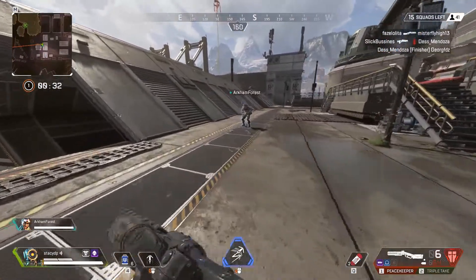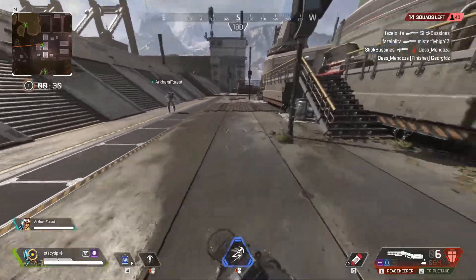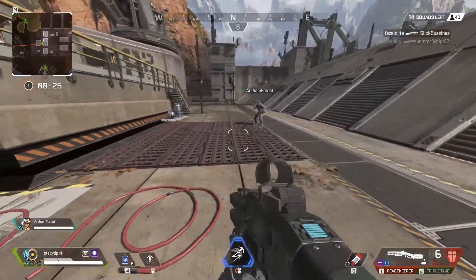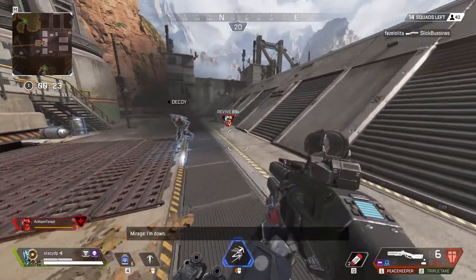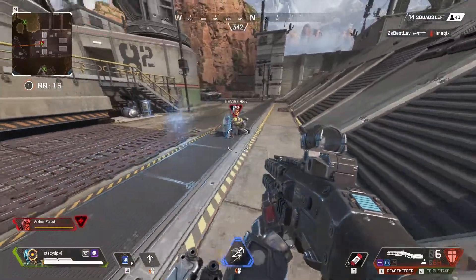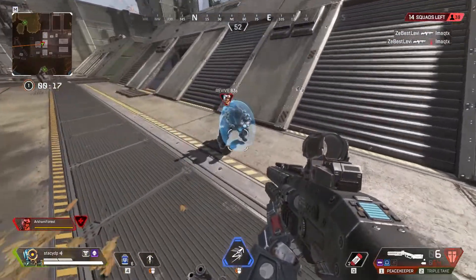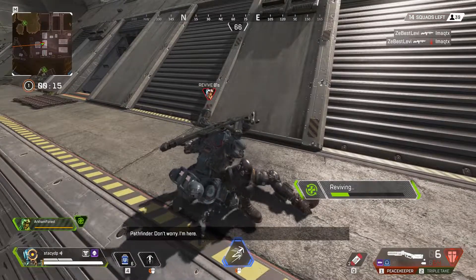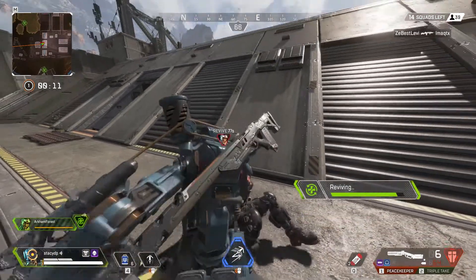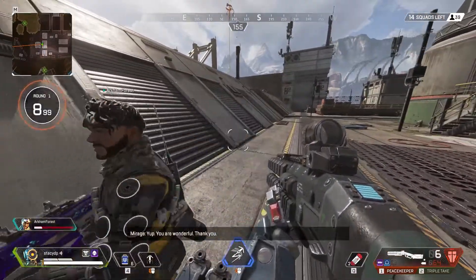Number 3 is dealing with Mirage's Knockdown Shield. Mirage has a passive where if he gets knocked, he'll create a clone of himself dying, and he'll go cloaked for 5 seconds. This can help you hide from getting full killed immediately. But if you use your knockdown shield while cloaked, everyone can see it. So make sure you do not use that until the cloak has ended.